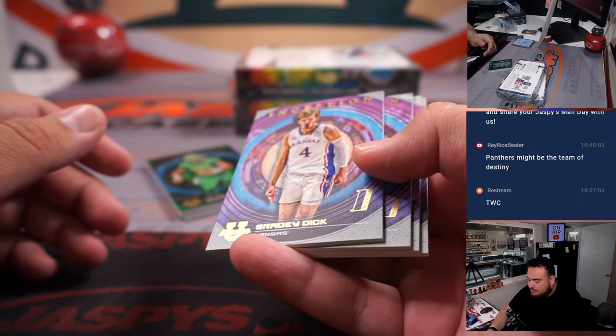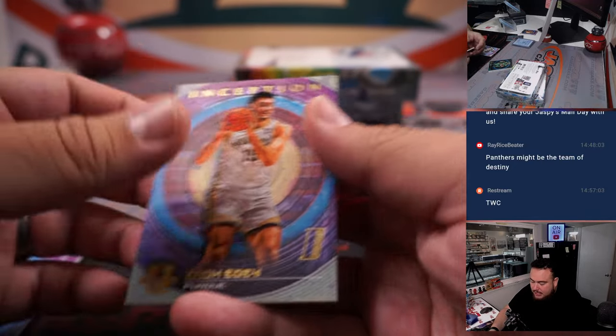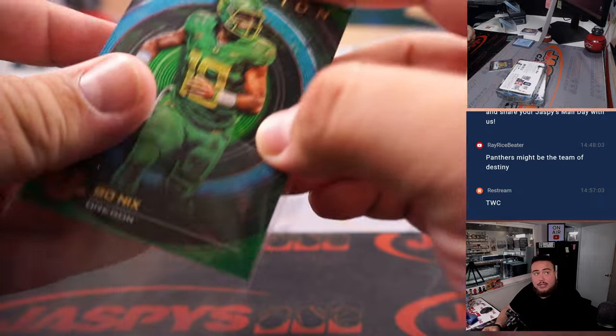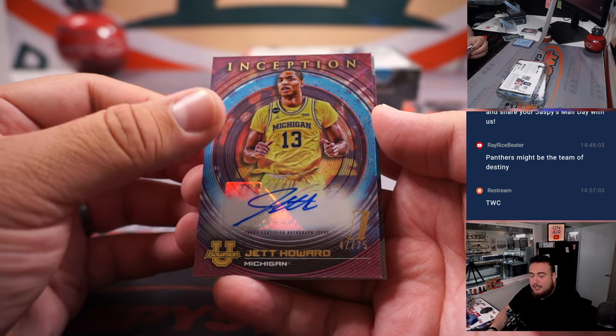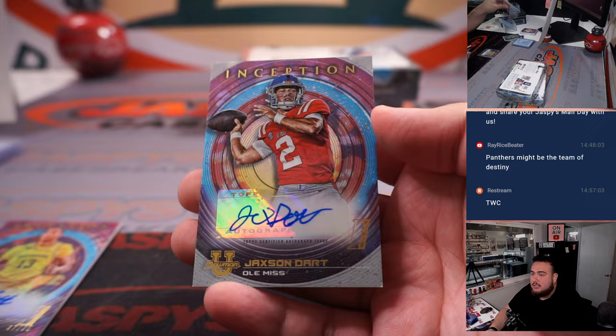Grady Dick, letter G. Seth Tremble, letter S. Will Anderson, letter W. Zach Eddy, letter E. Nice little color match — Bo Nix, letter B, Adam Kupperman. We have Jet Howard, 47 out of 75, letter J for Jason. And then Jackson Dart, another one for letter J.